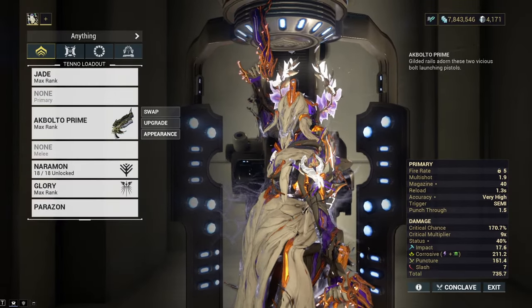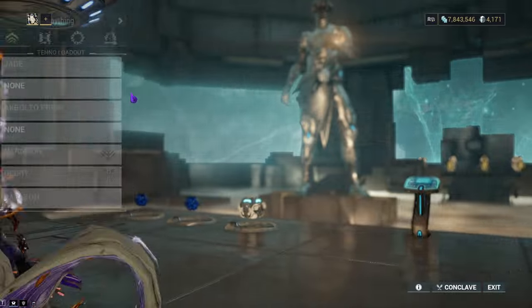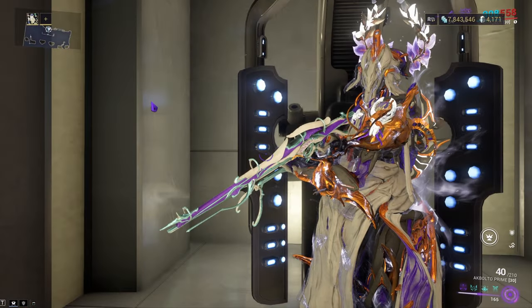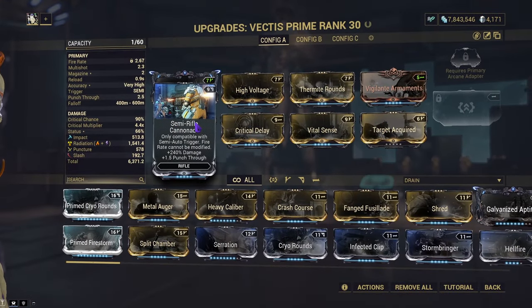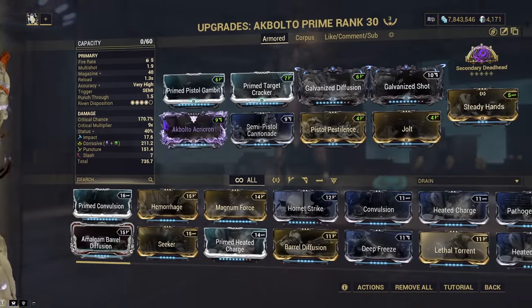Alright, today we're going to be covering Semi-Pistol Cannonade. When it comes to this one, it's basically identical to the Semi-Rifle Cannonade, except with more damage, but the same amount of punch-through. Overall, I think it's a very strong mod.